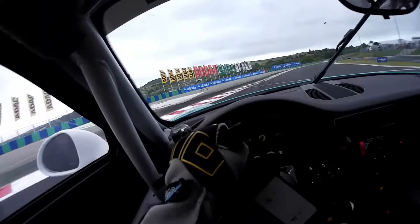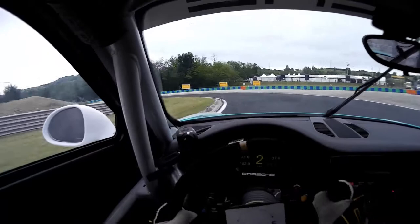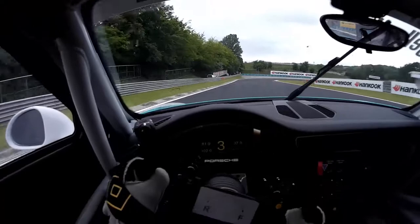Going down to turn number two, the track is falling down here, which means it's easy to lock an inside wheel. You can see you always have to fight to keep the line, and you need to stay left for the next right-hander, which you try to be almost flat, getting on the curb.